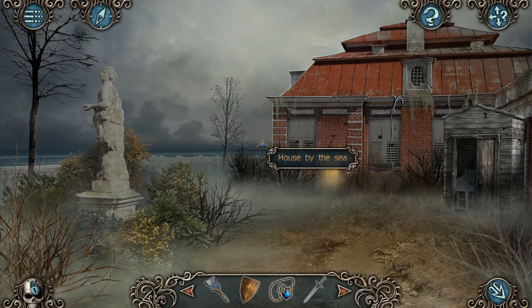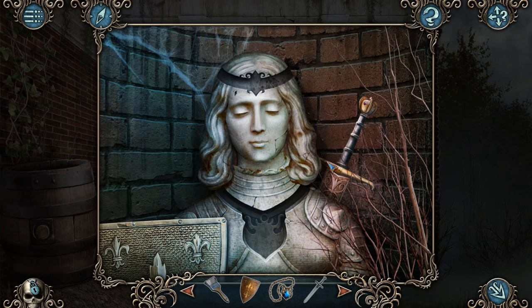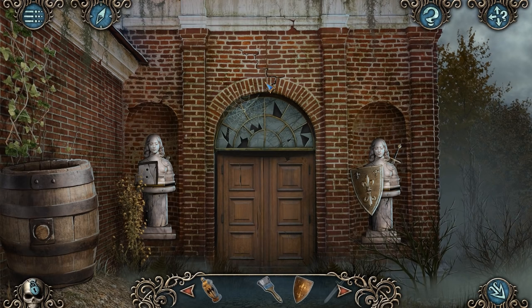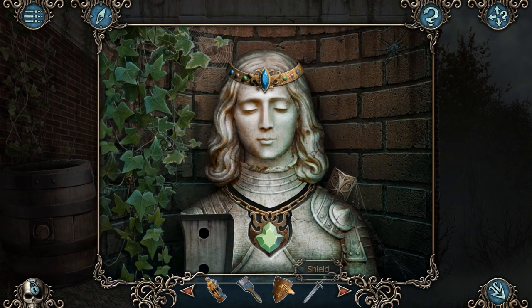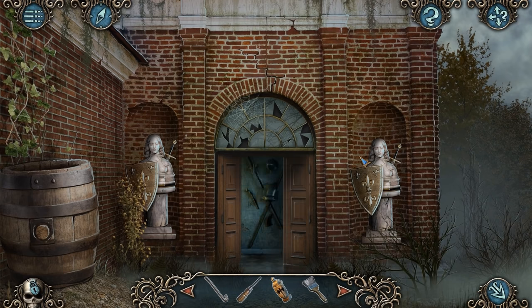Let's go around the outside of the house and see if we can add these items to the statues. The medallion goes there, of course. You've already got the sword, you've already got the shield, but you don't have the diadem — you still don't have the diadem, apparently. The shield? Perfect fit. The sword? And the scabbard? And that's how we get inside!